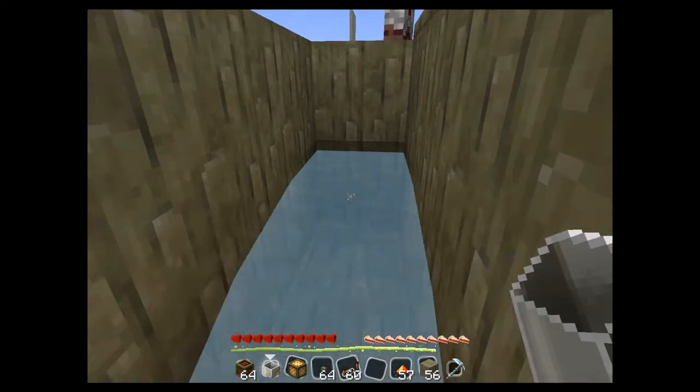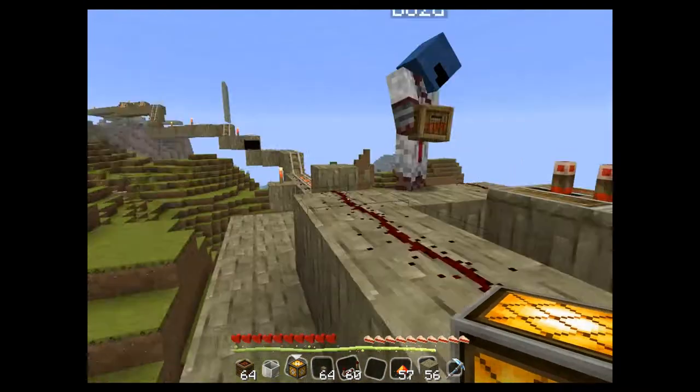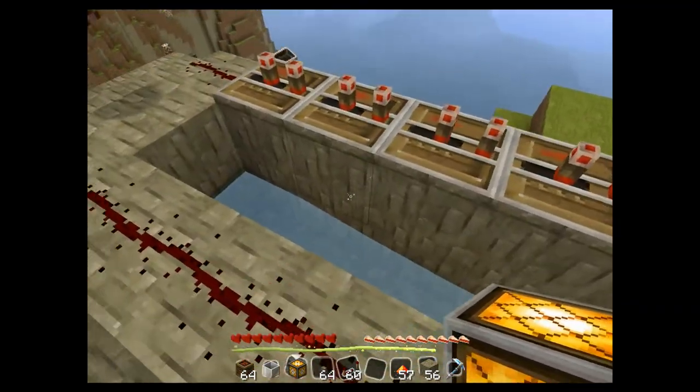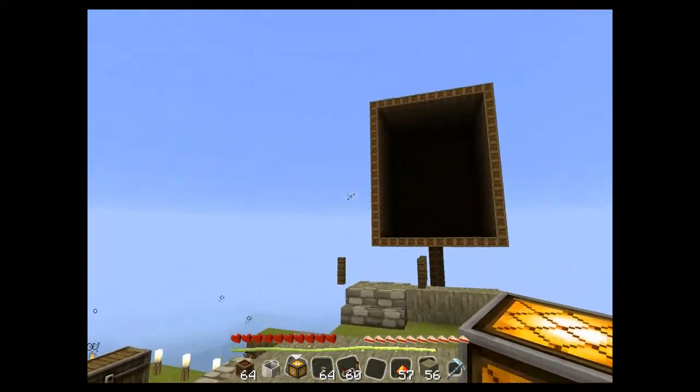Then you'll put water here, so that the water makes it so this thing doesn't explode — it'll be a little explosion, but it won't turn into everything.